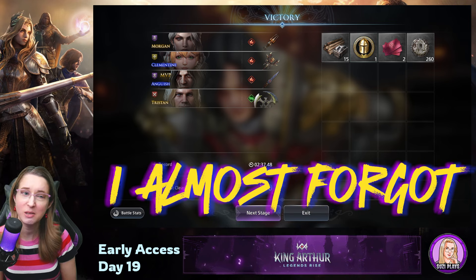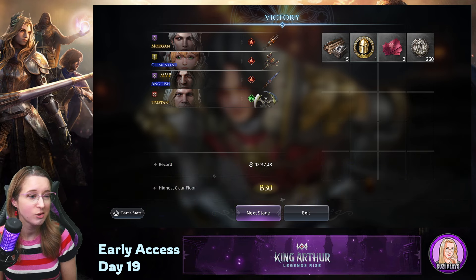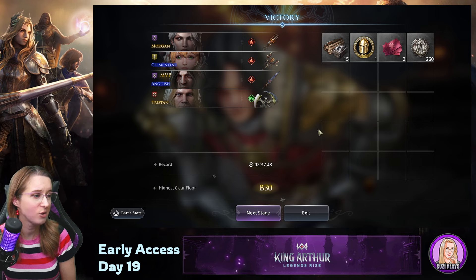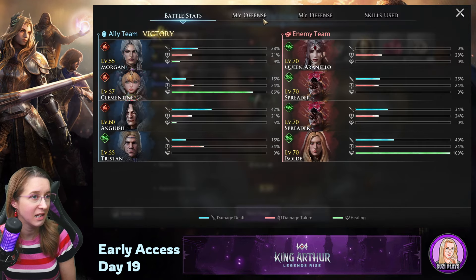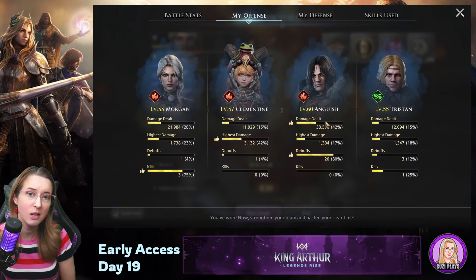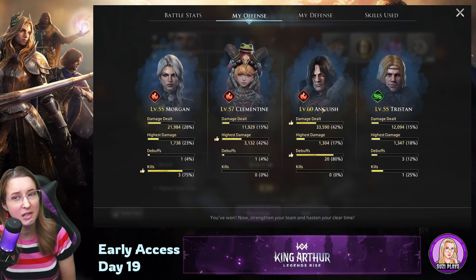This stage is pretty hard. My team here: I have Morgan, Clementine, Anguish, and Tristan. I put Clementine with her Flame Relic and Anguish with his Flame Relic. You can see it was mostly Anguish doing the damage, because those burns really helped kill the boss off.